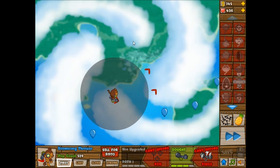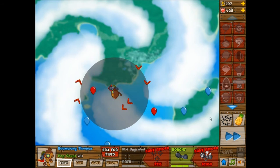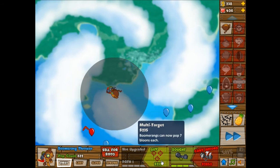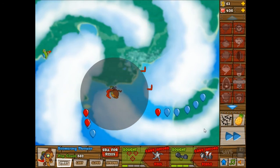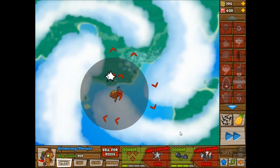I remember I placed the boomerang thrower over on this side, which I don't think would make a difference now because the track is reversed — so I think it should be the same. It looks pretty much the same, but I don't know exactly how different it is. I'm going to go with multi-target, and... now I'm confused. I don't know what I'm going to do as far as the game.